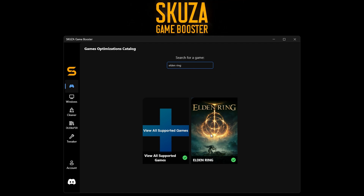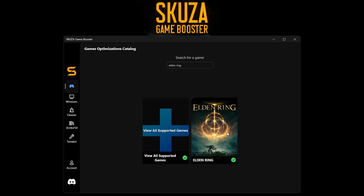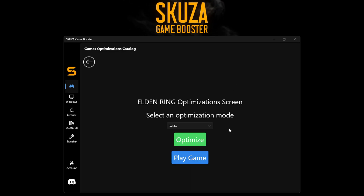Now you'll see various optimization modes. Select the one that suits your needs. For this tutorial, we'll choose the Potato Euro mode, which disables shadows and grass and includes many more optimizations to give you a massive FPS boost.